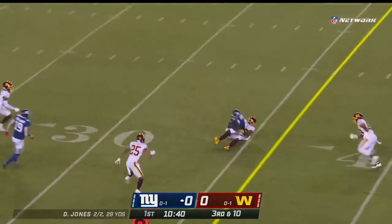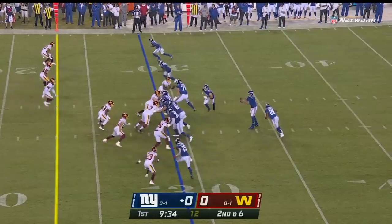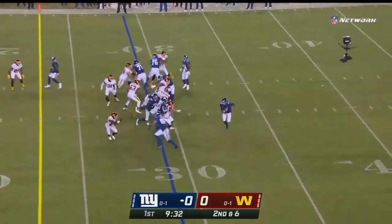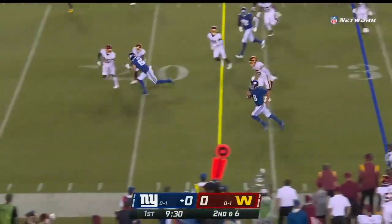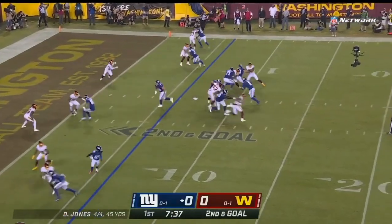Jones pass caught, first down Shepard — they were unable to get pressure on Justin Herbert. Jones keeps out to his left, has the edge, first down and more. The size and ability to come up with a big play, Jones.